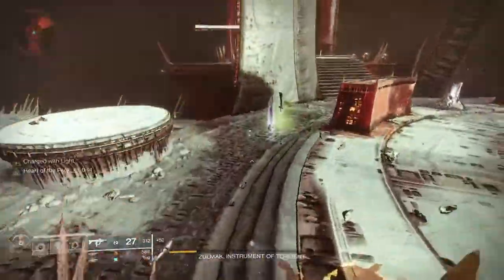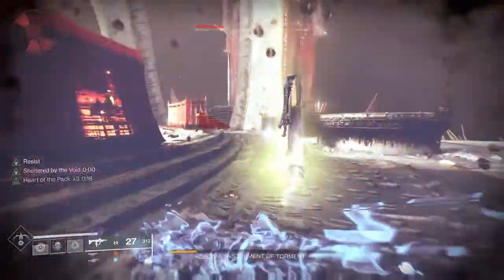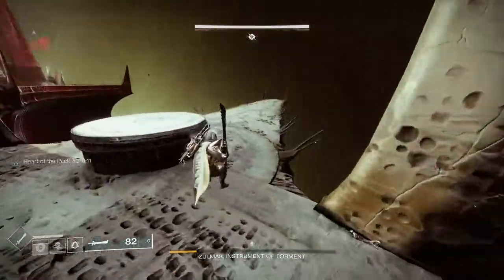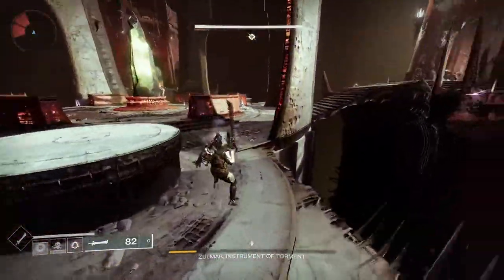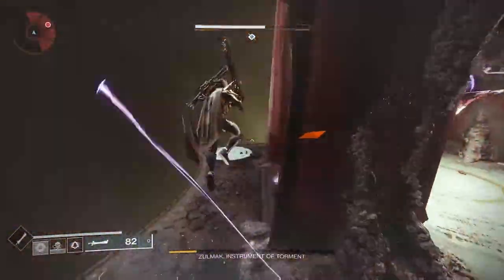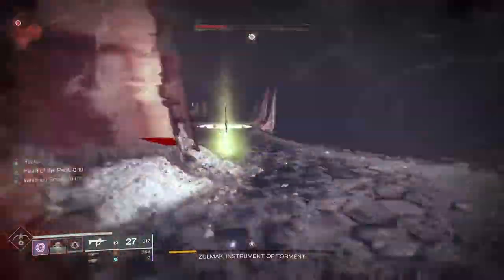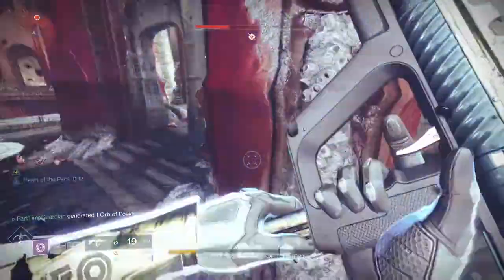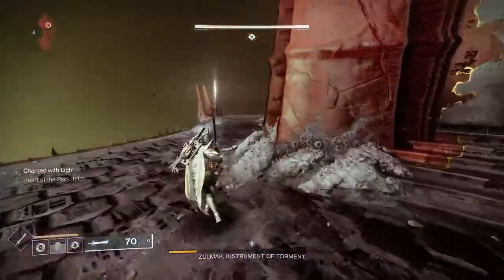One thing to keep in mind: as you're doing powerful rewards and the legendary campaign, you want to min-max where possible. Your power level is the average of all your pieces, and sometimes you have a gap — maybe most armor is at the same level but one piece is five below, dragging you down. Use opportunities to get armor or weapons that fill that gap. You can turn in packages at Xur, do public events, hope for drops — it depends on whether you're under the soft or powerful cap, but min-maxing like this lets you average out your character and get to the pinnacle cap as quickly as possible.